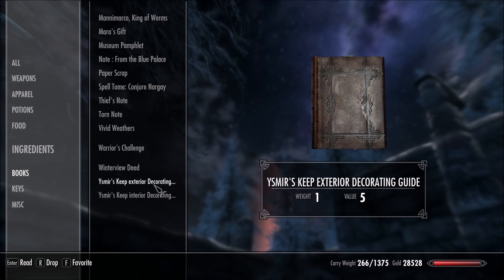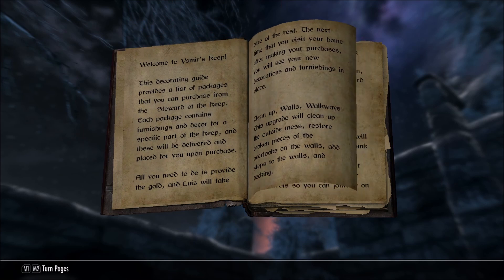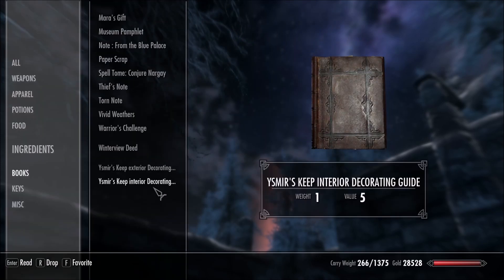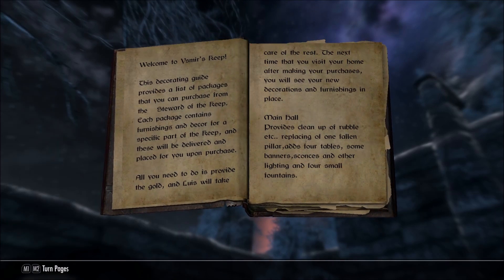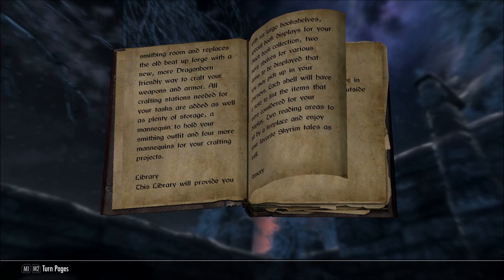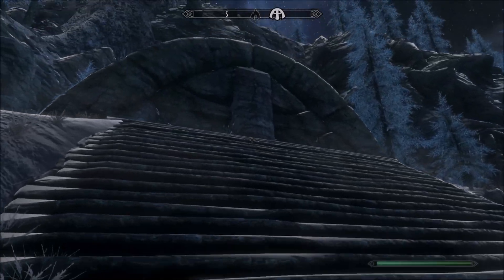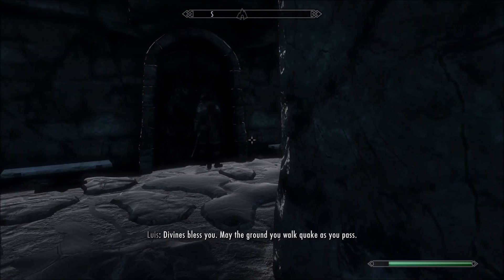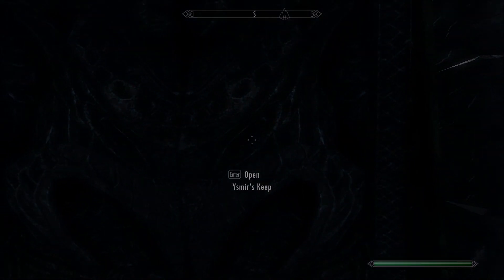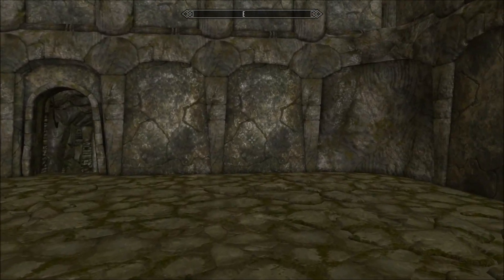So there is Ismir's Keep exterior decorating — I'll let you pause the video so you can read what you can have — and then there's interior decorating. I'll quickly show you what the home looks like with nothing in it, literally as you find it. I can see I'm going to be chucking a bunch of gold at this place. And the guy you're going to be giving your gold to is right here. Hi Louis. I don't think there's enough decoration in the world to make this place look good.